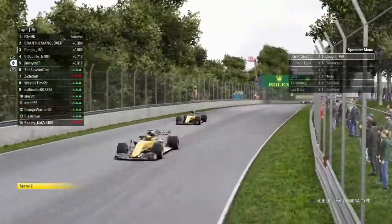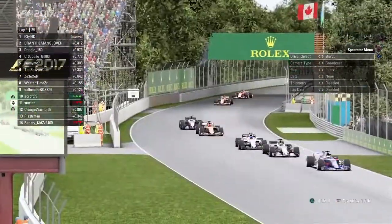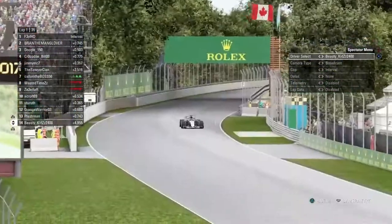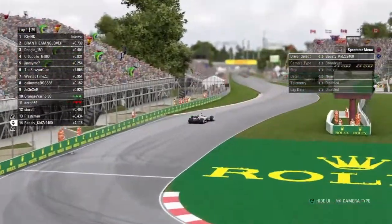We've got a caution in Sector 2. Looks like one of the Salvers in the back there had a problem. And it was one of the Haas's that had gone off — Louis Blackman. There's a lot going on here on the opening lap.